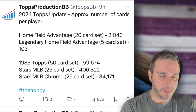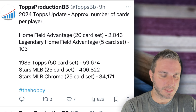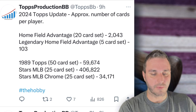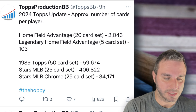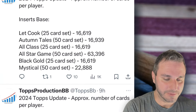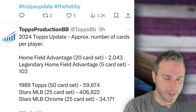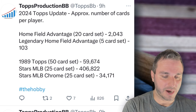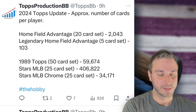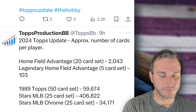89 Tops: 59,000. Stars of LB — you're getting these in almost every pack, so you know they're going to be high. I thought 89 Tops would be around the same as the All-Star Game but it's 59,000 vs. 63,000, not that much of a difference. Stars of LB: 406,822. That's crazy when you consider the base card is 416,000 — it almost didn't make sense to me. For a 25-card set there's going to be a million of those out there, so don't buy a Paul Skeens Stars of LB either. The MLB Chromes are significantly more desirable at 34,171 for Stars of MLB Chrome.